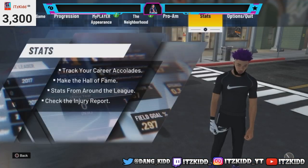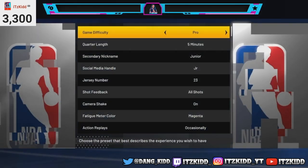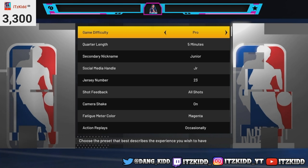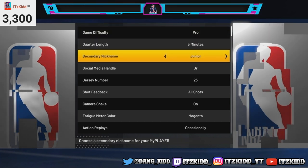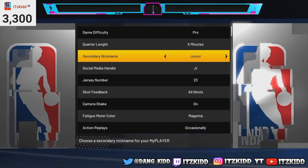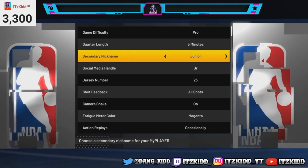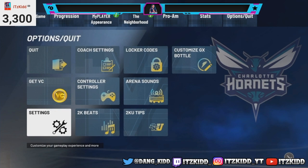The next thing you want to do is scroll down over to Options and then to Settings, and make sure that your game difficulty is set to Pro and your quarter length is like five or six minutes. We want these My Career games to go by very quickly so we can really capitalize on getting as many badge points as fast as possible.